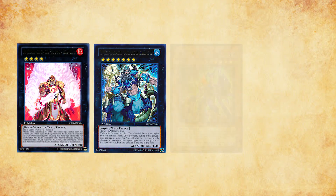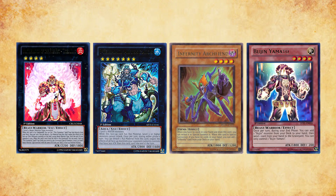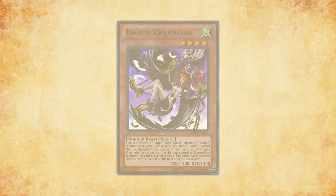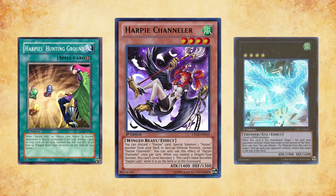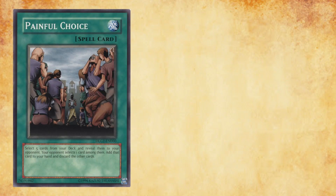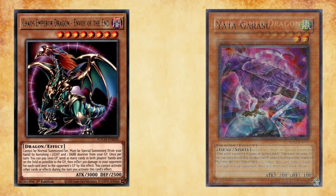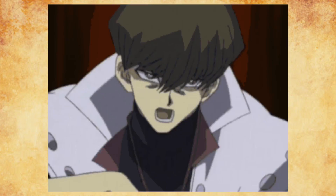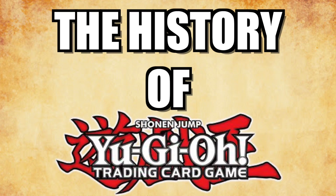We've explored many competitive decks throughout January 2014's Firewater format, but underneath the surface of Tier 1 lies several other strategies that are strong rogue contenders, some of which even winning a YCS. In this series, both MBT and myself will be traversing the sands of Yu-Gi-Oh!'s history. Each episode will take a deep dive into Yu-Gi-Oh!'s past formats and unlock new strategies as new sets become available. Strap yourselves in because anything is possible. Welcome to the History of Yu-Gi-Oh!